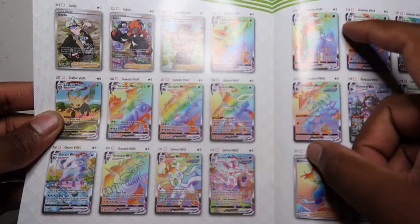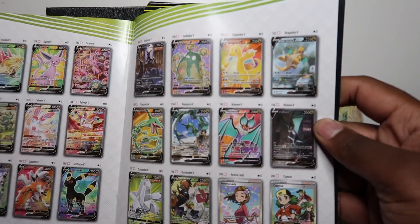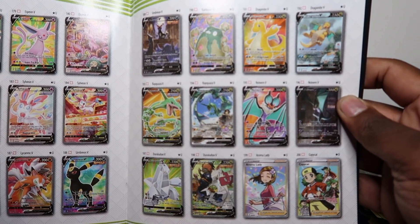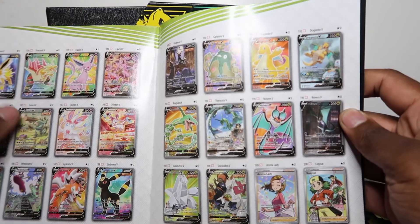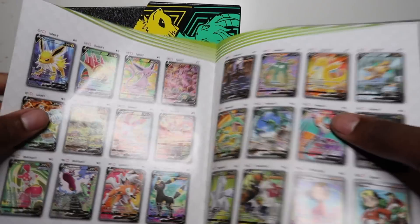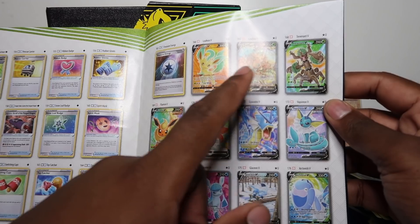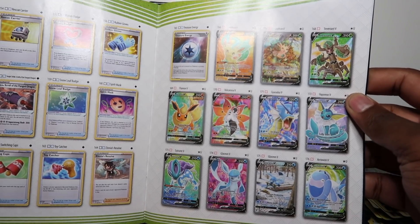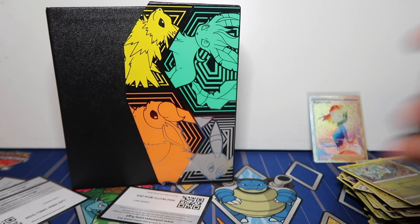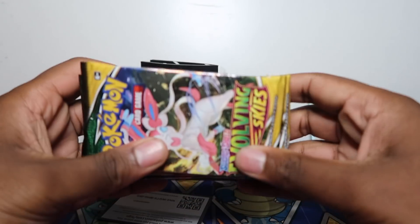I also want Sylveon VMAX, Glaceon, and Leafeon. Not really any full art trainers I need. I'm not a fan of Noivern but the artwork is pretty cool with the Batman vibes — I do collect a lot of Batman merchandise. Rayquaza full arts, I need both; Dragonite full arts, I need both; Umbreon full art alt, Jolteon V full art regular, Sylveon alt, Glaceon alt, Gyarados full art, and Leafeon alt. There are three pages of full arts in this set. I managed to pull the Flareon in Japanese and might get that graded with ACE.